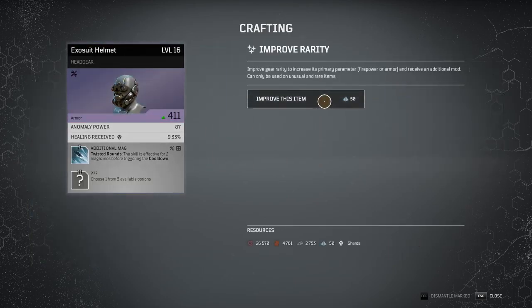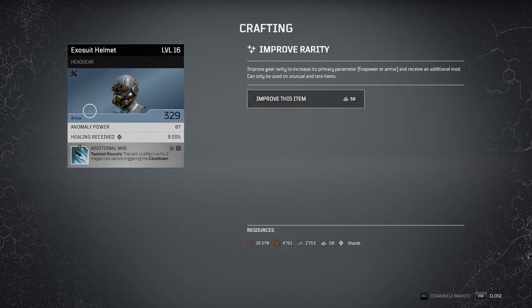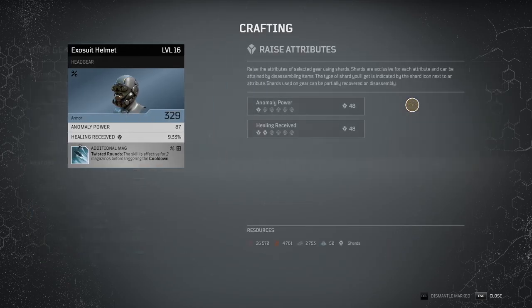Improve rarity is going to bump it up to purple, which gives you another ability node — really cool — and it also increases your armor. So if you really like a specific set like the Exosuit and want to take it with you into end game, you'd use this to turn it purple. Raise attributes lets you actually raise your anomaly power or your healing received — you can change whatever you want from that.